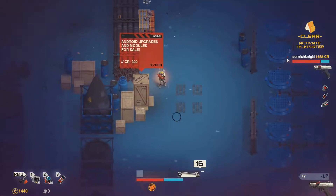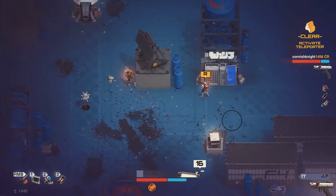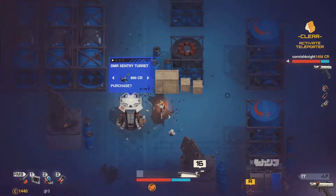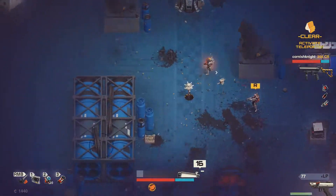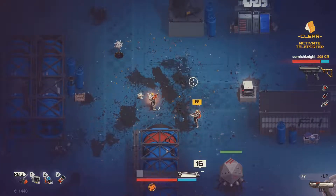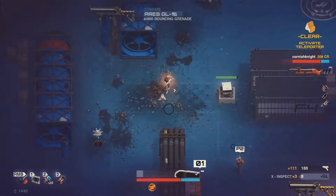The weapon upgrade station is down there, the weapon buying station is up here, and the item upgrade station is over to the far left. I'm looking at the explosive weapons primarily. Let's go with the Terminator. There's no way to sell weapons in this, is there? You can't sell weapons — you can sell items. I think you drop weapons with Ctrl+L. There you go — you can have my grenade launcher if you want it. That regenerates ammo when you pick things up, so that's good. Alright, I'm good to go.